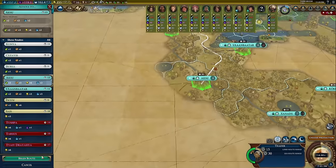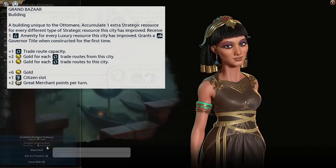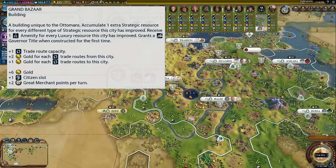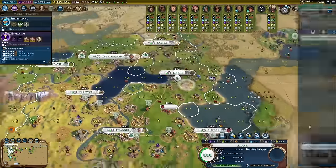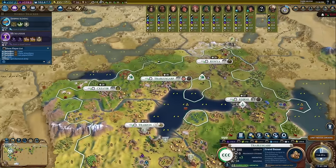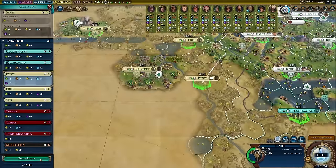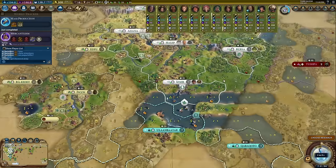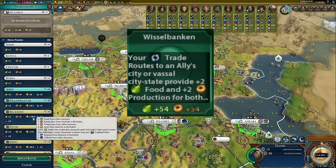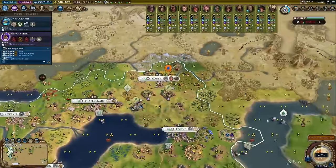Our only concern is rushing for the Banking technology in order to unlock our unique building, the Grand Bazaar. This building has it all: it grants an extra trade route capacity, extra amenities, and extra strategic resources in the city it's in. We want one of these in literally every city in our empire and we queue them all up right away. As soon as they're done, we start producing more traders until we've filled out our trade route capacity. Because we've paid attention to building out our cultural infrastructure, we already have access to the Whistleblower policy card, meaning at this point we get far better yields sending our trade routes to our allies instead of sending them internally to Magnus.